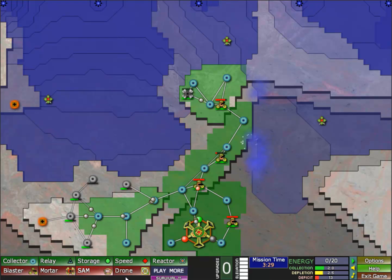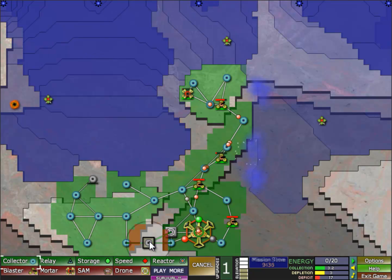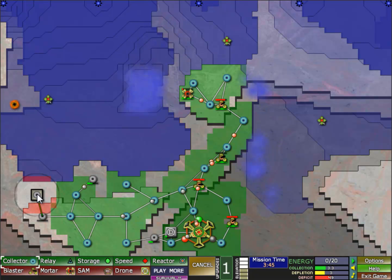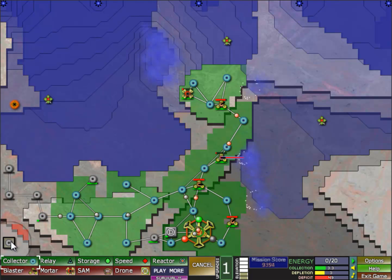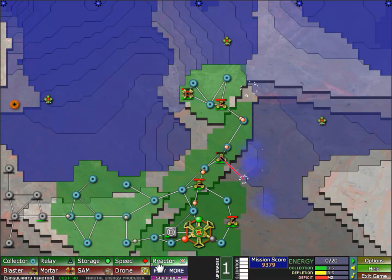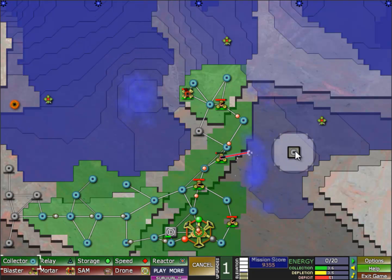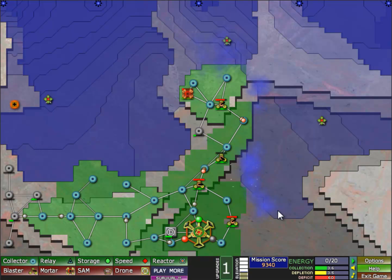I need to get rid of this thing so I'm going to build a drone. Drones are really expensive, but if you have the money they are definitely worth it, because they can get you into places where your normal cannons cannot reach — such as the top left there. And I'm going to attempt to build a reactor after the drone is finished.